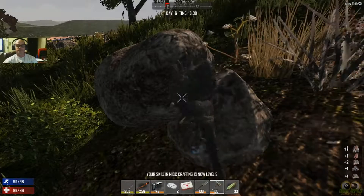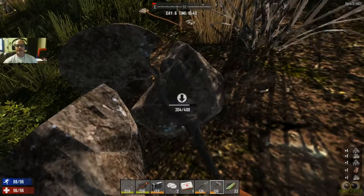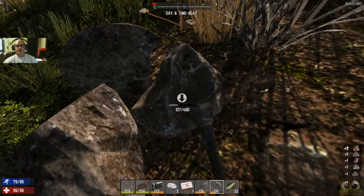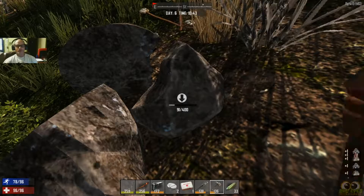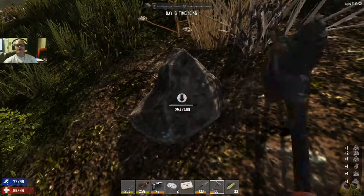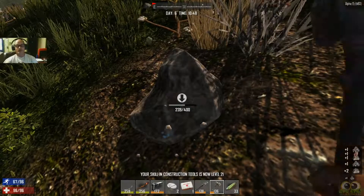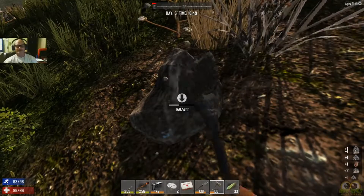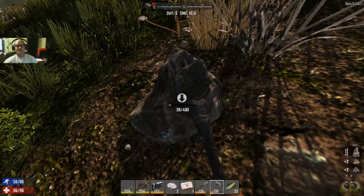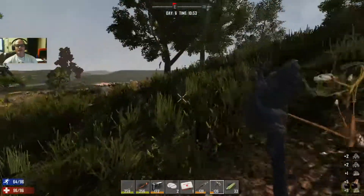Let me take out this rock. Once I take out this rock I'm going to go back over and get my cobblestone frames — I think I already have some. If I do, I'm going to go ahead and build the wall that I like to do for my Day 7 horde. I'd like to get ready ahead of time so I'm not trying to do it at the last minute, which I've done a few times in my last series — I built the wall on Day 7. It's not always a good thing to do that.